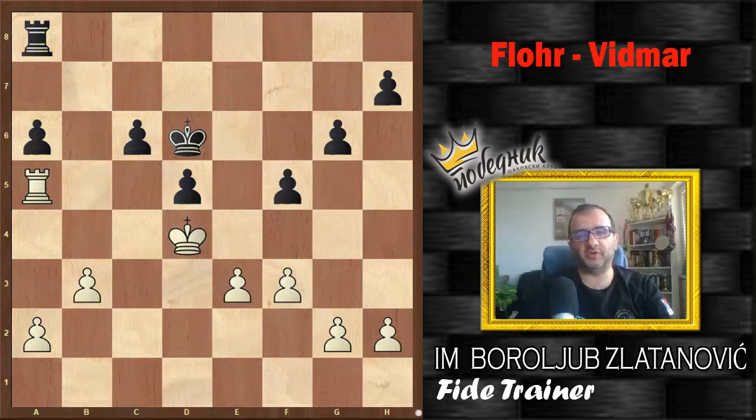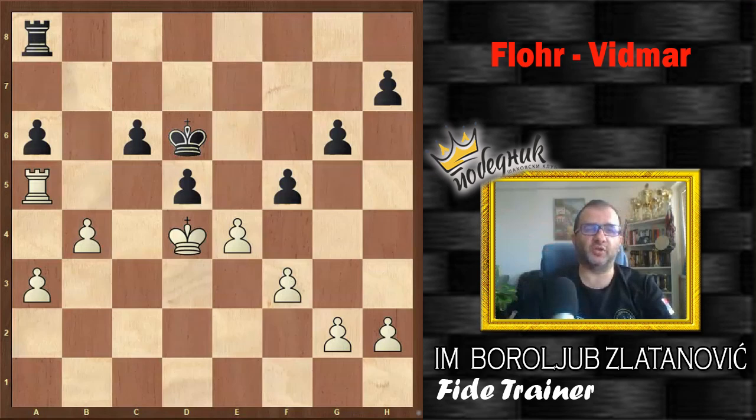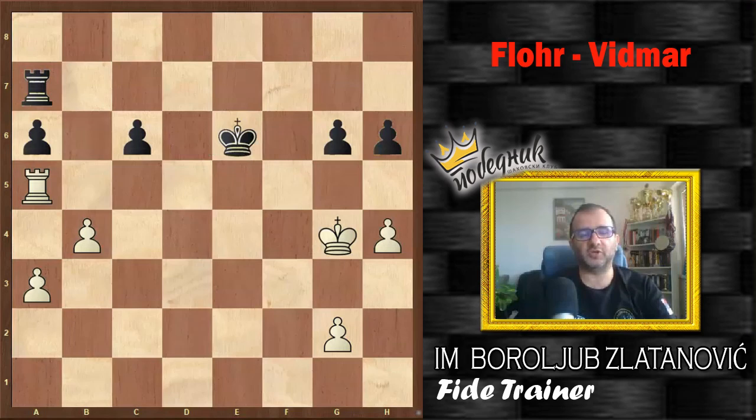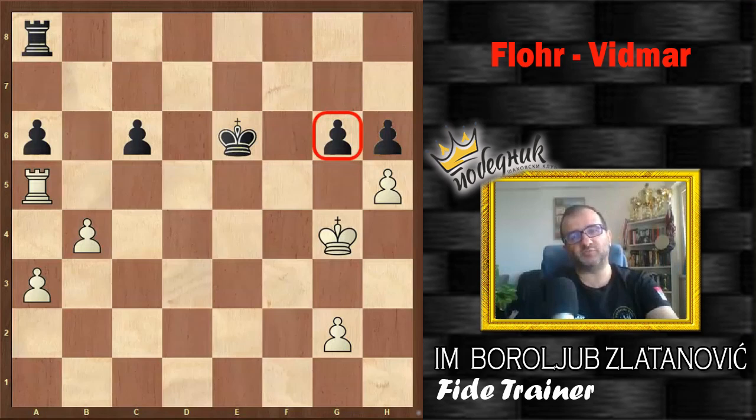Black played f5, with the idea of exchanging pawns if White goes for e4, and to prevent g4 with potential fixing. That is a reasonable strategy, but f5 will also create some other weaknesses as we will see later. It is good strategy to exchange pawns if you play for a draw. Now b4, a3, Ra8, and e4. With these previous moves, White fixed Black's queen-side weaknesses and now opens the fifth rank for easier transferring from queen-side to king's side. Black must take twice, Ra7, and Black must wait. Kf4, h6, and now it is time for White to make progress.